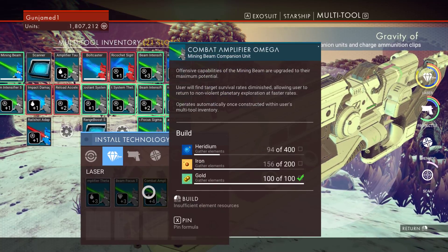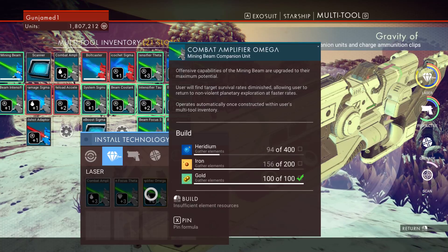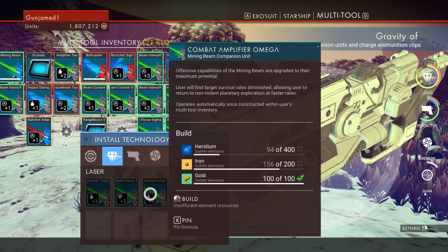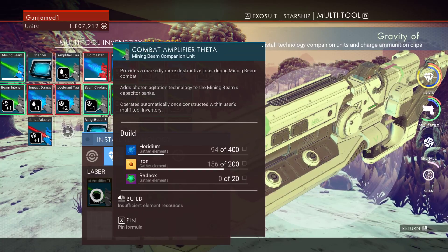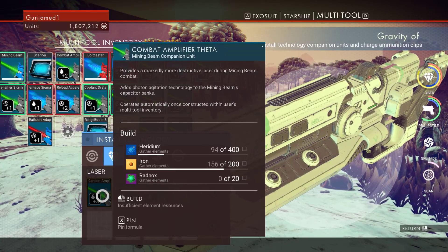What else is available for mining? Combat amplification — upgraded to maximum potential — faster beam on resource-rich materials. Combat — provides more destructive laser during mining combat.